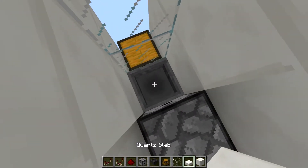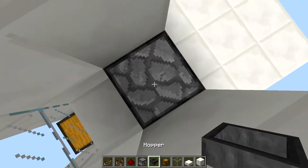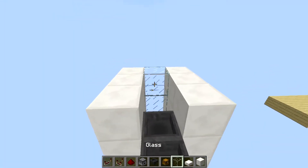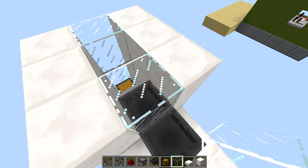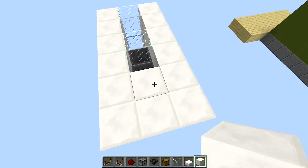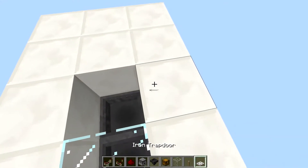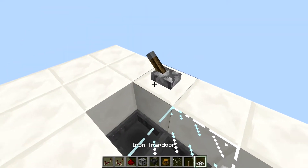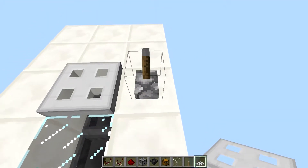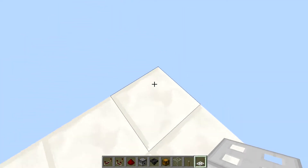Then you take the slab and put it right on top of the hopper. Then you take more hoppers and fill this in, and fill in this space here so the chicken won't leave. Then take the lever and put it next to the hole, and then put a trapdoor right beside it. So now you have a place to put your chickens and they won't escape because of the trapdoor.